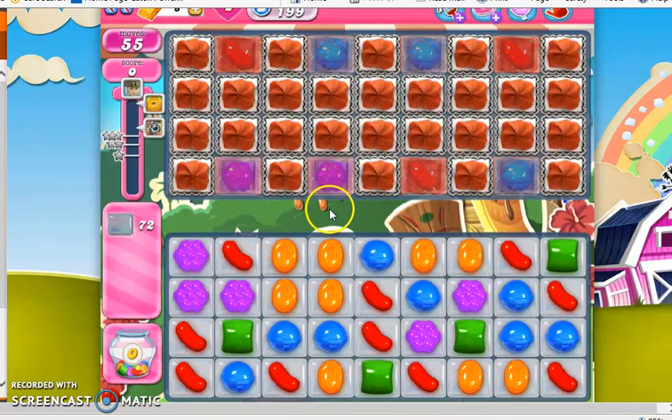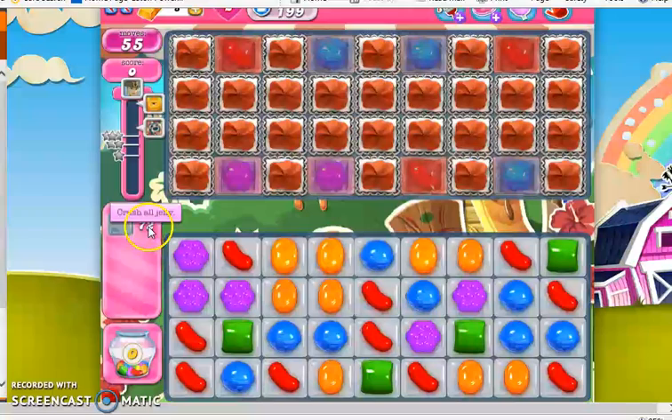Hi, this is Professor CC19, and today we're playing level 199 on a quest to the end of Candy Crush Saga, where we have 55 moves to clear out 72 jelly.